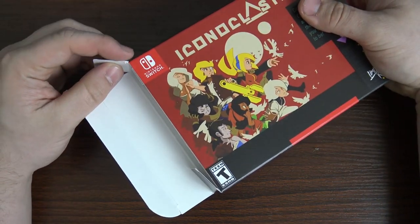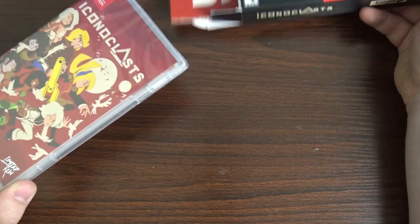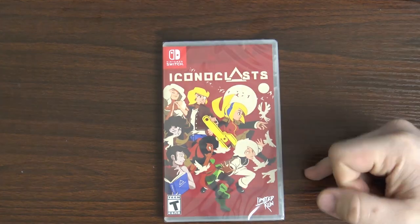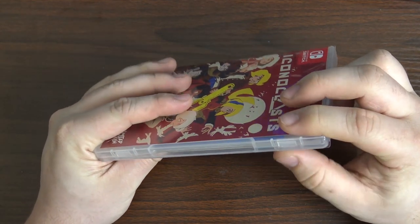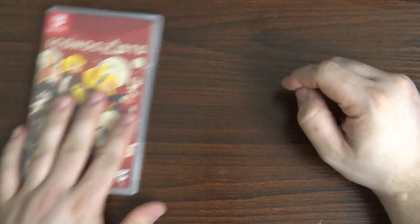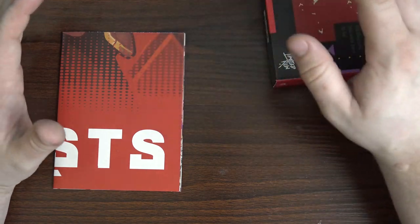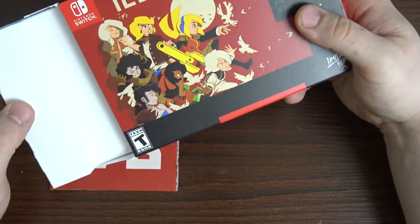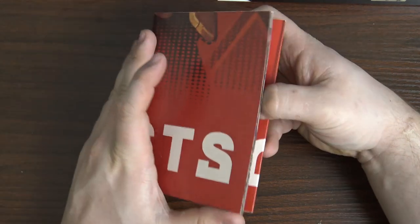We did it! First thing that slides out is the game — the game inside a box. Looks like there's some goodies inside of there. Just so you guys know, I think I paid around $70 or $80 for this. It's not terribly expensive, so if it comes with enough stuff it's probably well worth it. Now we get the little white slip — slide that bad boy out. Then we have a poster right here.